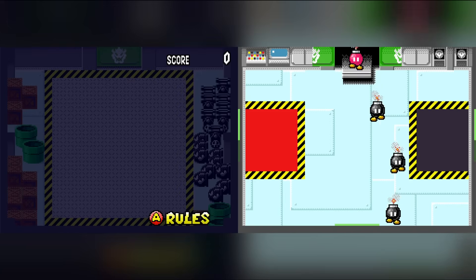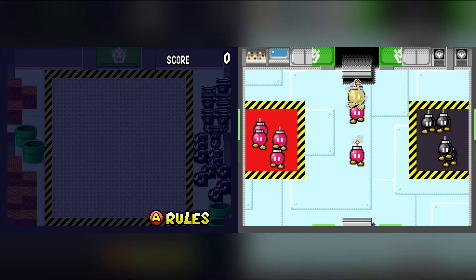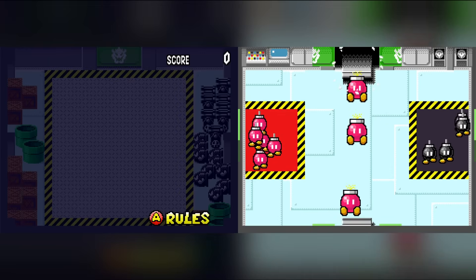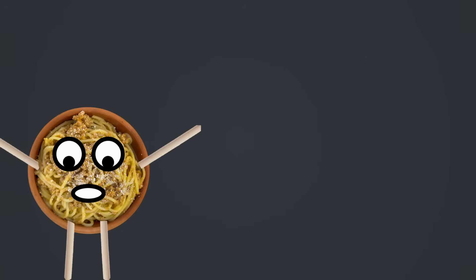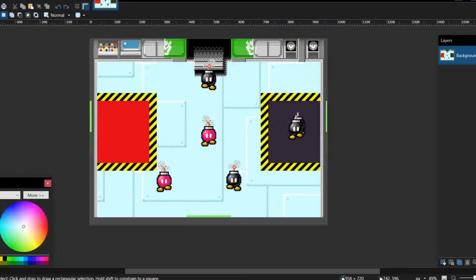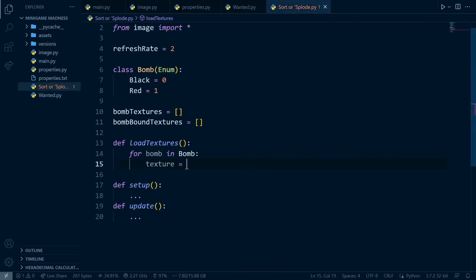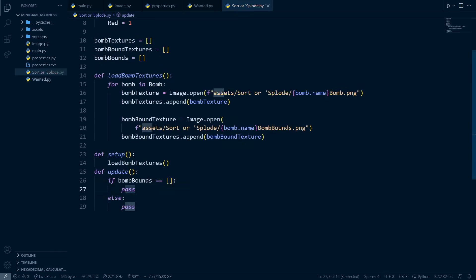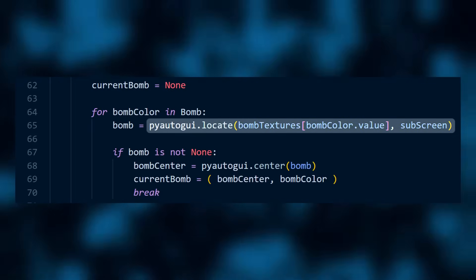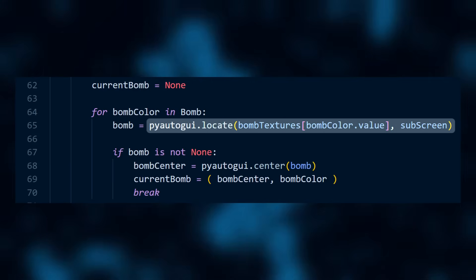The first minigame I'm going to be automating is called Sort or Splode. It is a simple sorting minigame with bombs, and there are two colors: red and black. The gimmick is that the bombs explode if they aren't sorted quick enough, meaning that speed is key, especially later on when it seems almost impossible to keep up — which is perfect for the program to play. Since the program needs to recognize the bombs, I ripped some assets from the game and wrote code to load in the images and try to recognize the bombs. The program locates anything by taking a screenshot of the game every few frames and using a function called locate in PyAutoGUI, an image recognition library, to find the bounding box of the first bomb it could find. So let's see if it works.